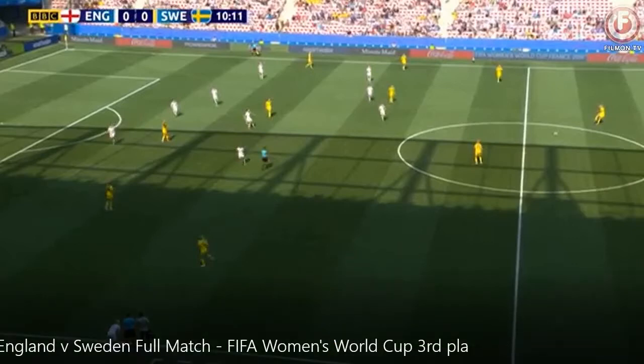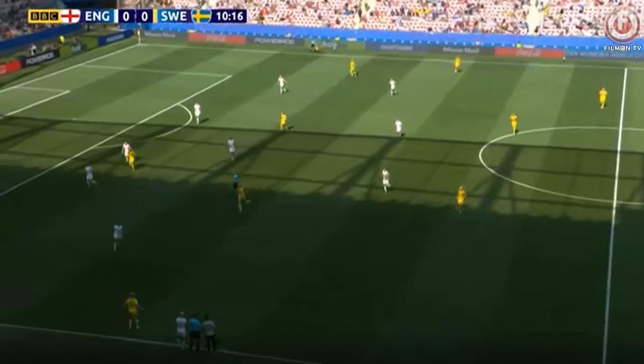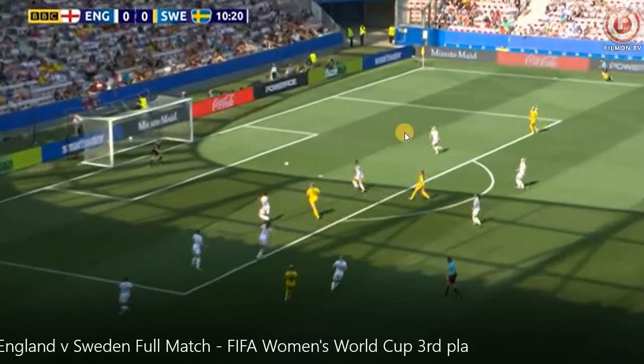So we're going to look here at a poor clearance. You see the yellow team is attacking. There's going to be a pass to the middle of the field right here. Take a look at this defender. This defender is going to do a good job of getting to the ball and intercepting it. However, she acts too quickly here, and you'll see the result.